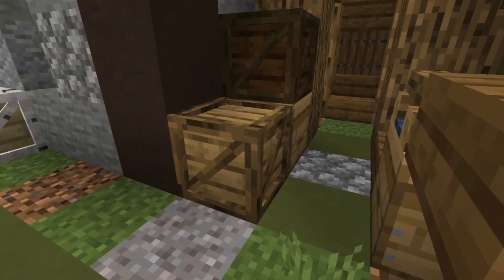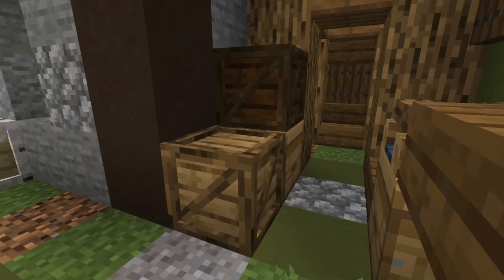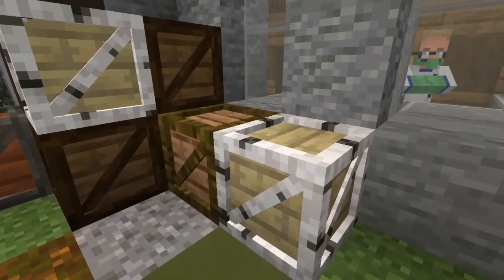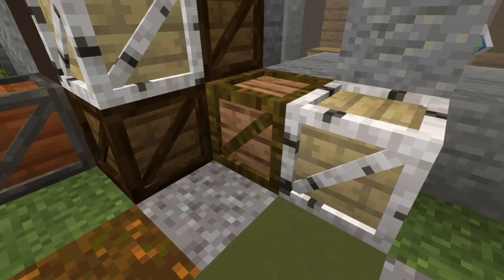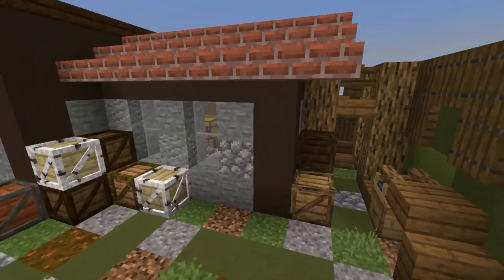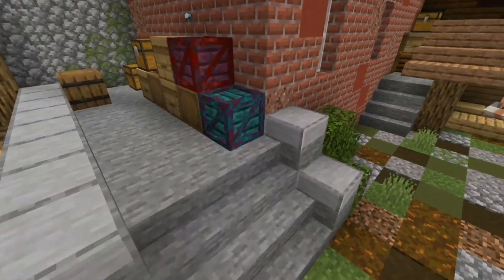And the last block that this add-on has are grids. There are a few types: there's oak, dark oak, birch, jungle, spruce, and acacia, and the other two wood types that I don't really know the names of.